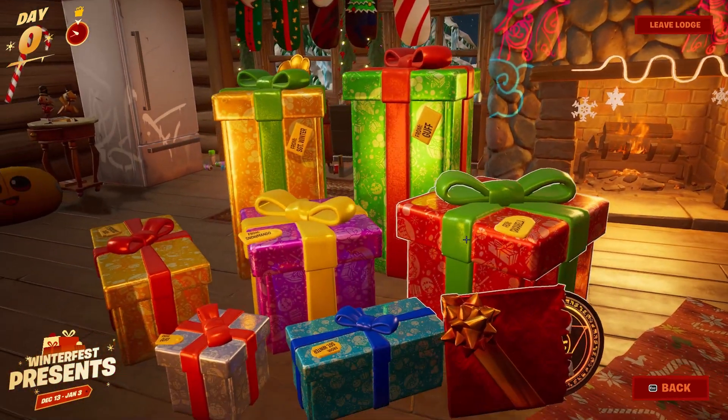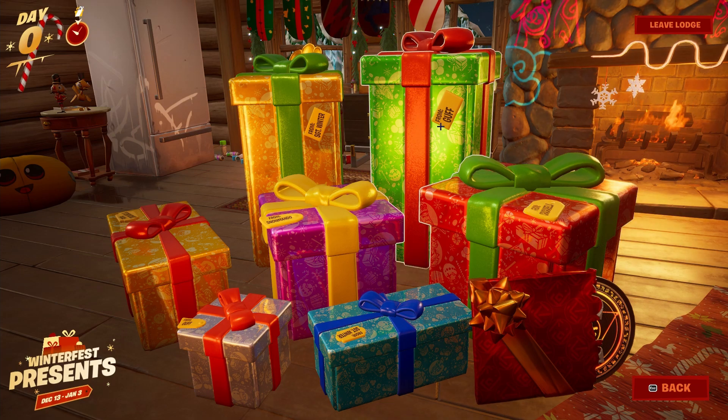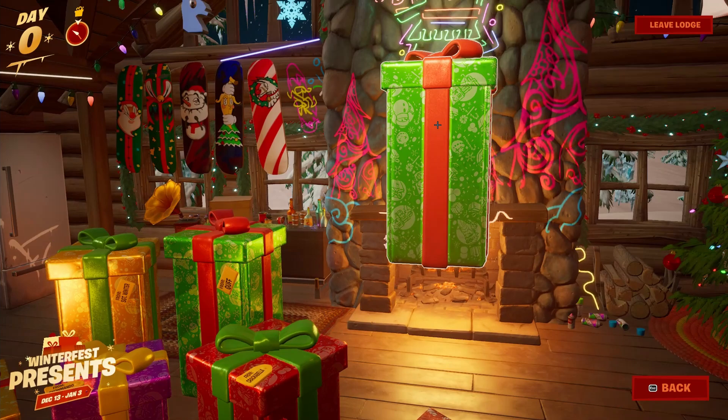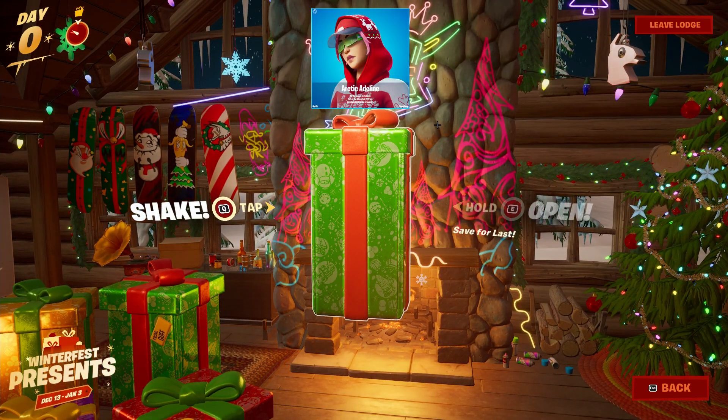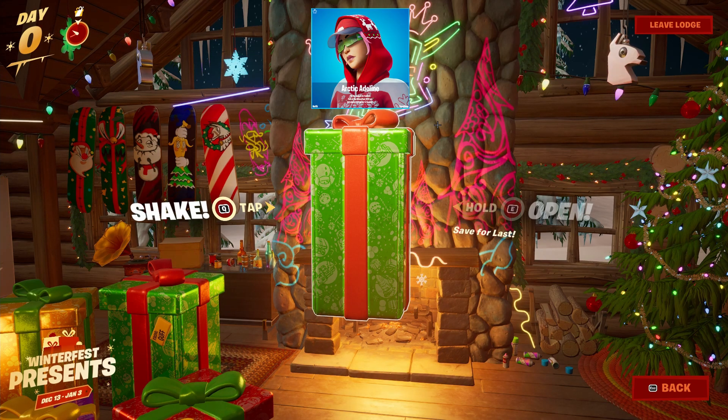In my opinion the best gift inside of this 2022 Winterfest is going to be this big green one. As many of you have already guessed, it's actually going to be a skin. The skin is called Arctic Adeline and it is a female skin. She has three separate selectable styles which feature different colored pajamas.